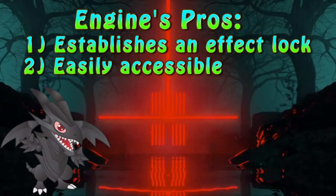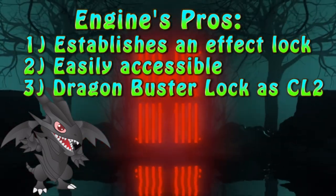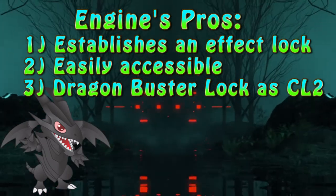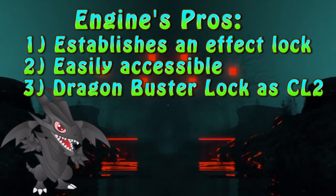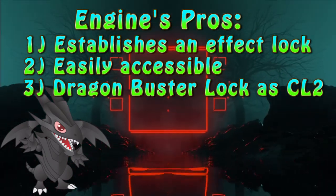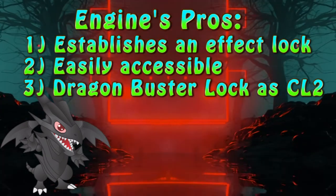Also, the ability to equip a Destruction Sword monster from the graveyard to a Buster Blader monster — which is a quick effect — gives the player the ability to lock the opponent's extra deck summons as Chain Link 2, in response to things like Invocation, Predaplant Verte Anaconda, or Red-Eyes Fusion.